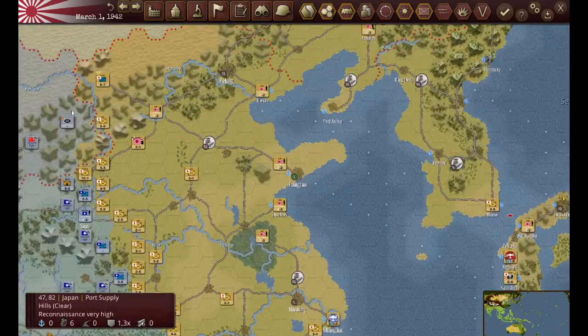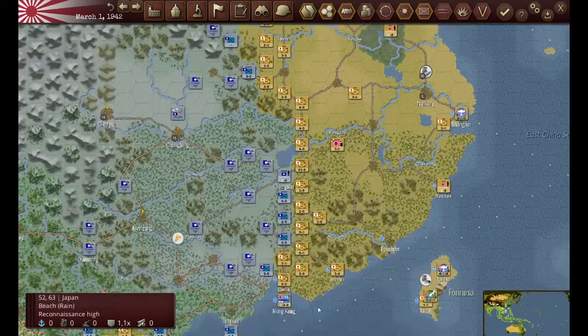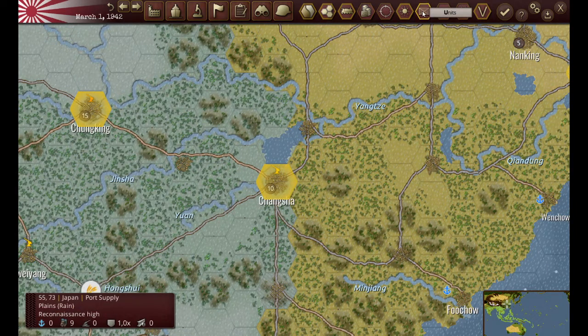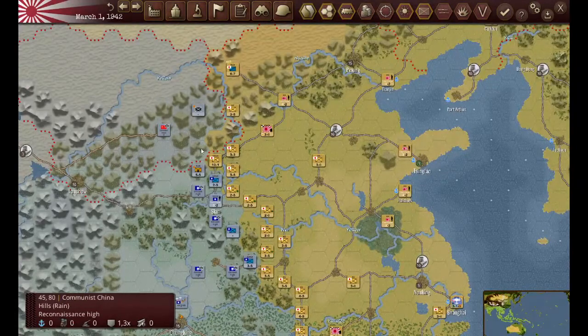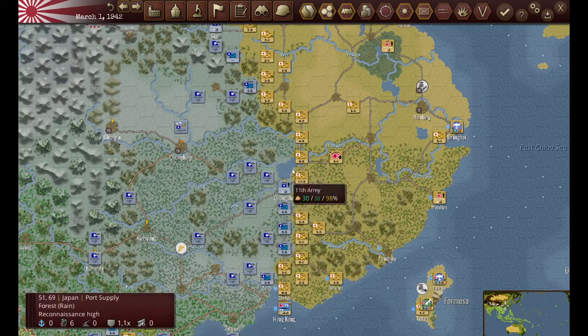First we'll look at China. If you remember from my first video, the plan was to essentially take this line here, which is a nice line of supply, and especially to take Changsha, which is important because it's a victory point and also a resource area. That's what I'm aiming for as I begin my move in China. Up here in the north it's going to be pretty static. My major movements will be down here where they have a fairly good road system and supply is pretty good.